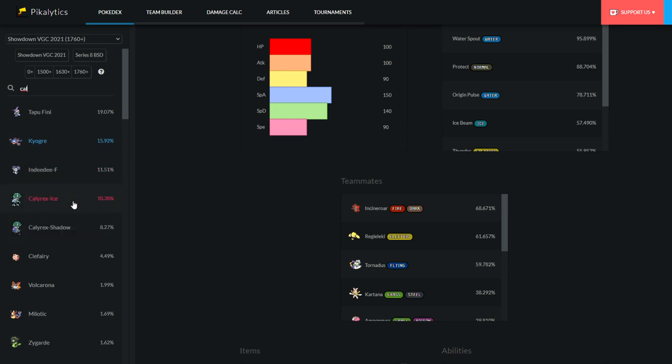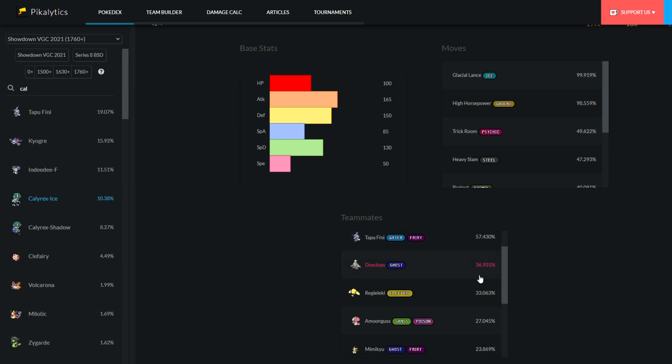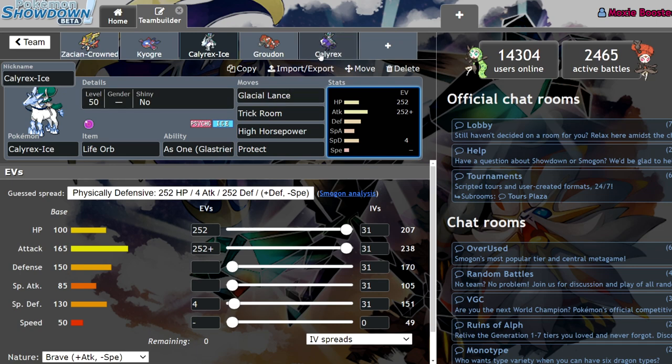If you see things it's used next to, we definitely see things like Tapu Fini to prevent burns. Incineroar is a really solid Pokemon for faking out Taunt users. Dusclops is really great for self-procing Weakness Policy. Amoonguss is great under Trick Room — it's usually just the general support Pokemon that make Calyrex Ice as good as it is. I personally used one in my Player's Cup run, though I didn't make top 16, so I just think it's a really good Pokemon.